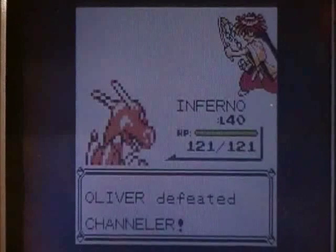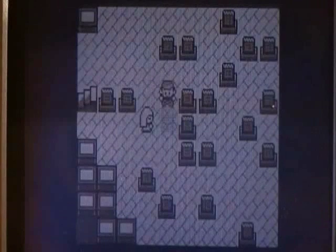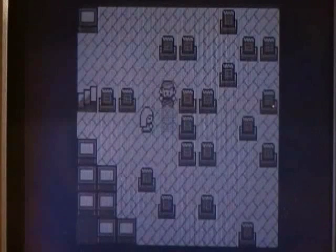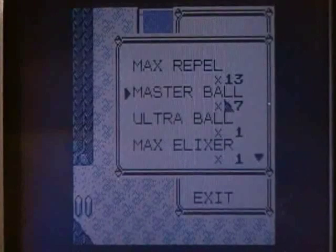It can be any Pokemon, as long as you can kill Gastly. Now your Start button works again — dig out and make sure your sixth item is ready. In this case I'll be using my Rare Candy, which is from an earlier glitch I did.